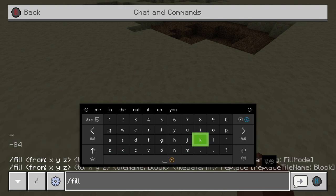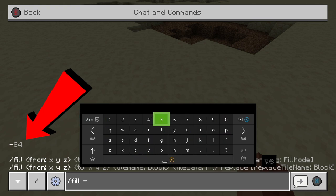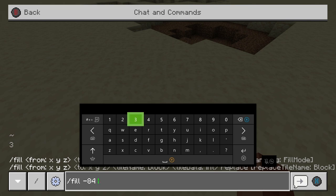Very fitting. Hit Y or space and you'll see a negative 84 on the side. I like to just type it all in just how it is. You see negative 84, put negative 84. This is the XYZ coordinates of the block you're looking at. Put another space, put three, another space, and then 72. That's basically the XYZ coordinates of the block you're looking at. Once you have that done, hit enter.